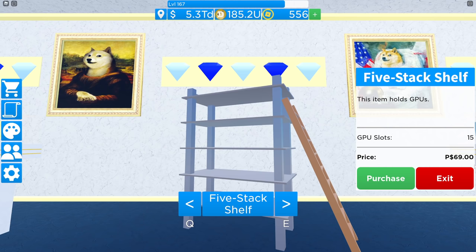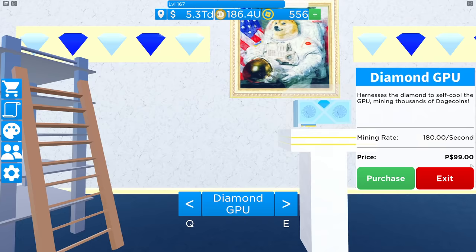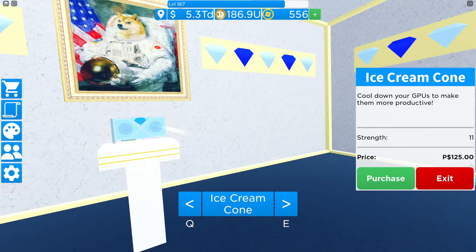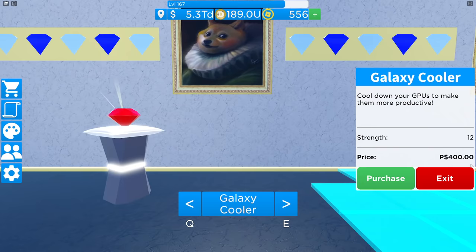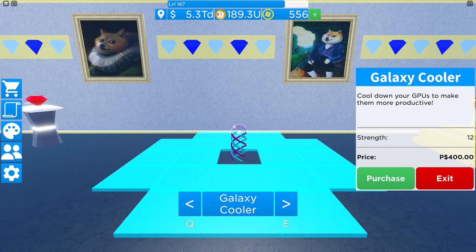These are the first things you're going to want to get because they give you five tiers in the space where your previous shelf will only give you three tiers. You want to stack these as best as you can early on in the game. Eventually you only want to use these shelves — don't use the smaller shelves. Skip the diamond GPU and the ice cream cone as well. You can purchase this item but it only gives you a 25% gain. This cooler you can actually get in a quest for free.